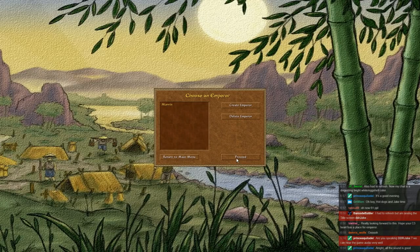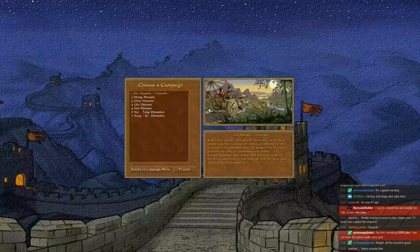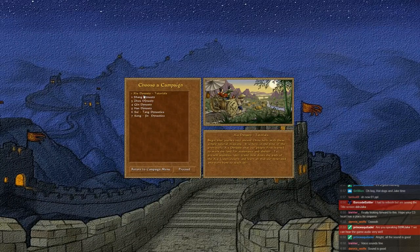Choose our Emperor - that is going to be Marvin, of course. And we're going to play... we might as well play the historical campaign because I really need to learn how this game works. It gives us a choice of seven different things, but I might as well play through the tutorial here for the Shia Dynasty. And if I get my microscope out, I might be able to read the text here. Begin your journey into ancient China here. Great, we'll do it.